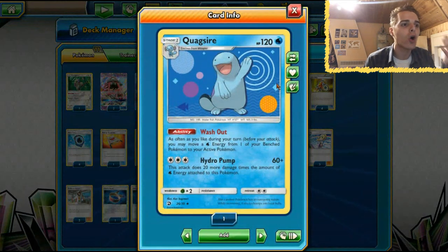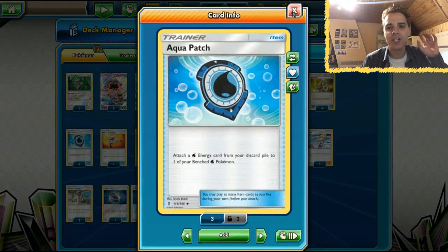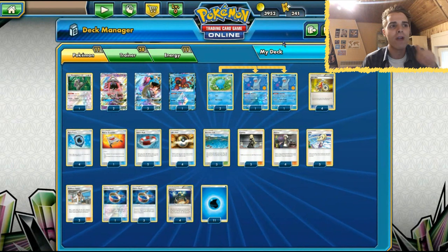Why is that? Because we're relying on Quagsire with the Wash Out ability. As often as we like during our turn, we may move a water energy from one of our bench Pokemon to one of our active Pokemon. In combination with Aqua Patch, we can get all the energies to Lapras straight away, so that's going to be very viable.